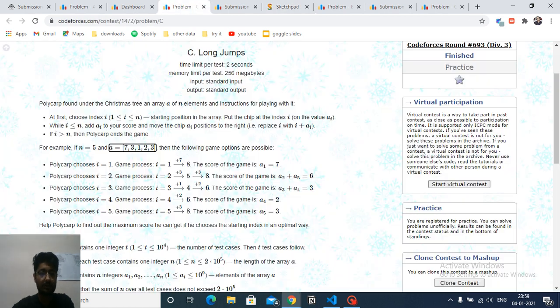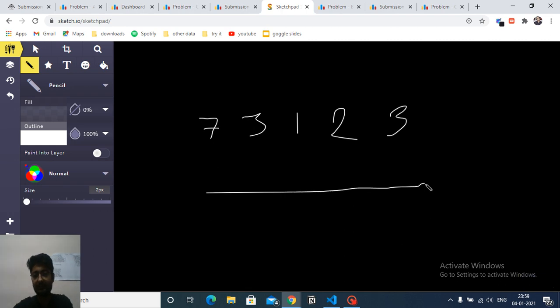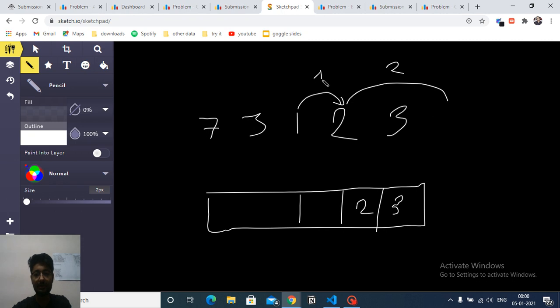Take the example array: 7, 3, 7, 3, 1, 2, 3, 1, 2, 3. For every index from right to left, store the maximum jump you can do starting from that index. For the last index with value 3, the answer is 3 because you go out of bounds. For the second-to-last with value 2, the answer is 2. Moving left, a value of 1 plus the stored value at the destination gives 1 plus 2, which is 3.